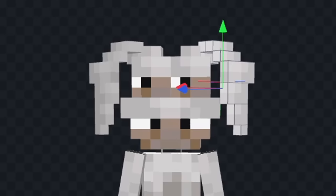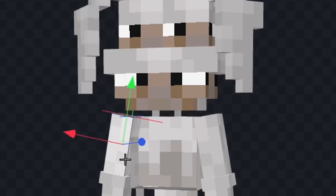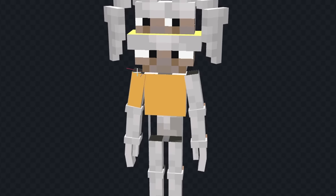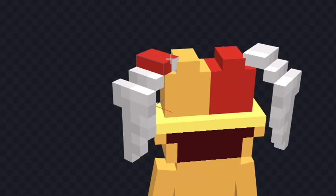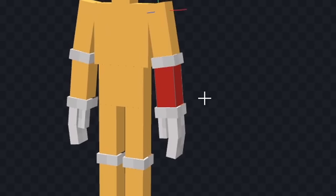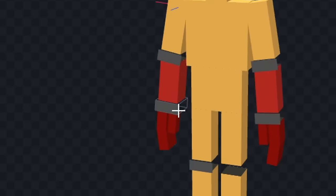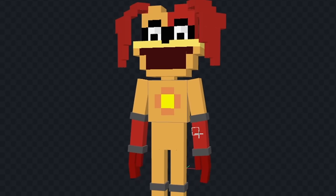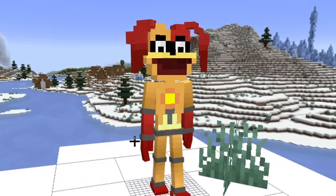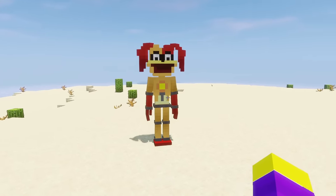Now let's give him some big floppy ears on the top, and I think this is looking pretty good, so now let's color him in. First, we'll color his entire body orangish-yellow. Now I'm gonna give him a mouth, and we'll color his ears a reddish color, and we'll do the same for his arms and his feet. Now let's color these divider things a dark gray, and I'm gonna give him a nose. Next, let's draw the sun on the front of his chest. Let's add Dog Day to the game — this is how Dog Day looks in-game.